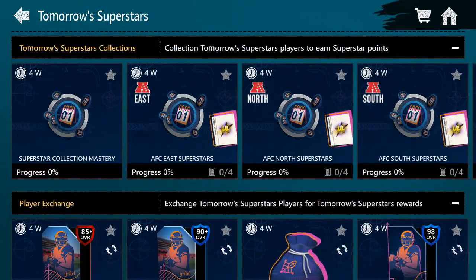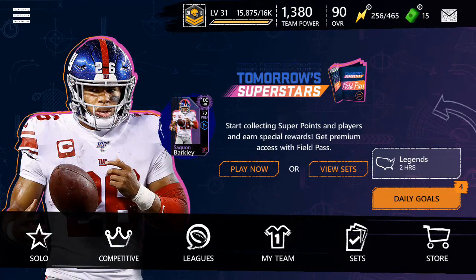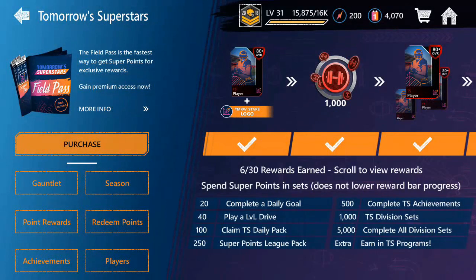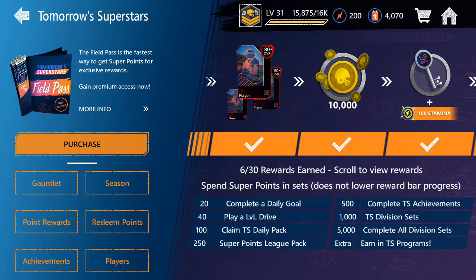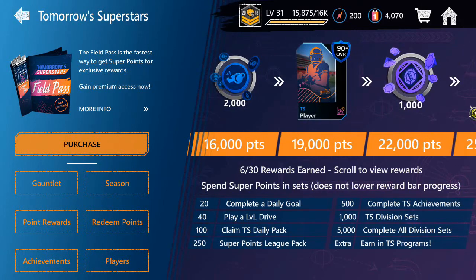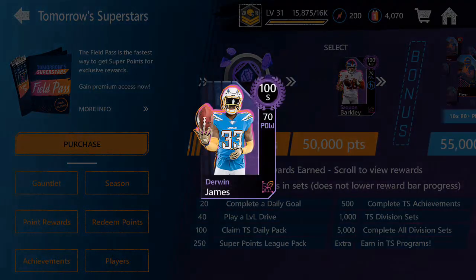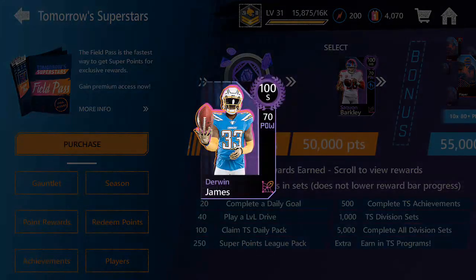The only way to get these 100 overall players is through this promo, which is just like the Field of Fear or Field of Freeze promos. By looking at the key down here and doing all the required tasks, you get different points. If you get enough points — specifically 50,000 points — you get to select either Derwin James or Saquon Barkley.